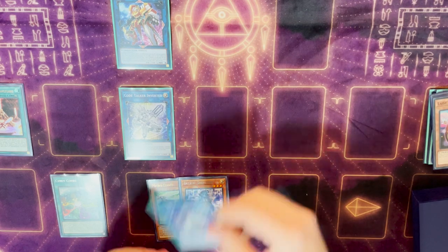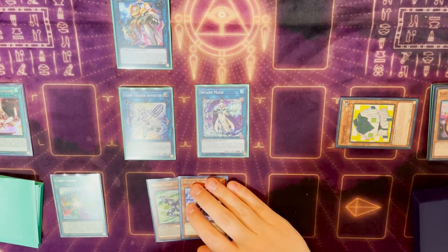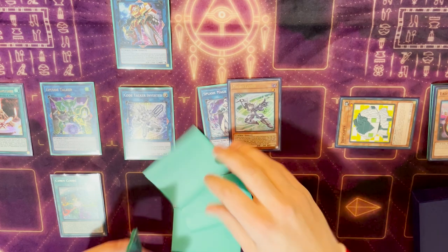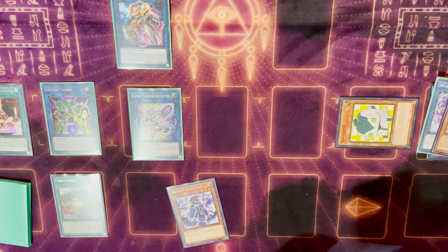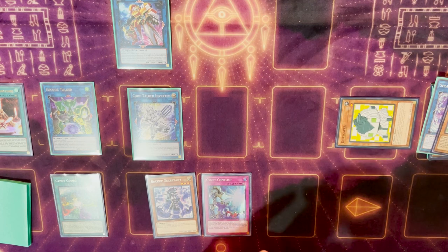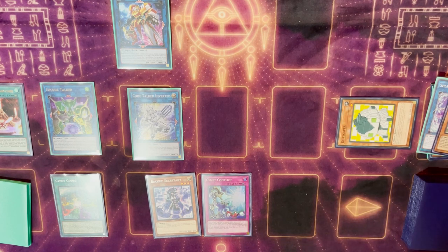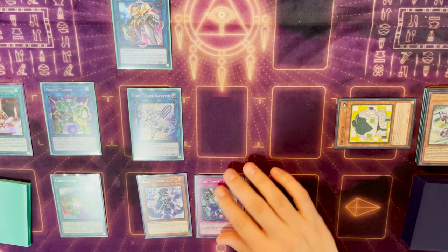From here, we want to take our Lady Debug and our Dotscaper and make a Splash Mage — we just want that extra body, extra link material. We'll use Splash Mage to revive the Dotscaper. Then we will take Splash Mage and the Micro Coder in hand and go into Xcode Talker. This is very important: because we're going into Xcode Talker right here, you want to be using Micro Coder, as this is the last instance you'll be able to use Micro Coder for a Code Talker link summon trigger. Micro Coder is obviously going to get us a search for our Conflict. You could try and play something like Link Infraflyer for weird combos like this, or wiggle around Backup Secretary and Cyber Converter.